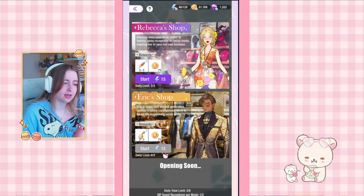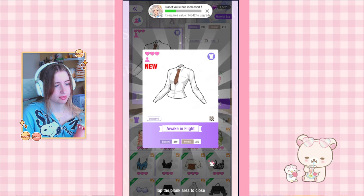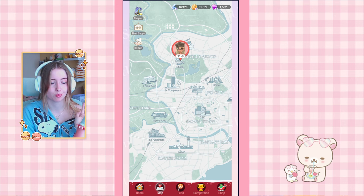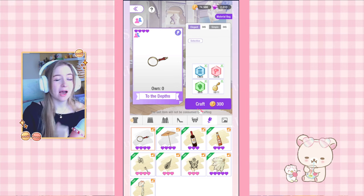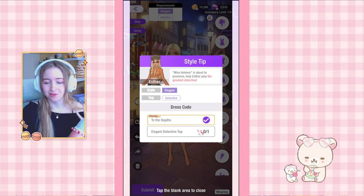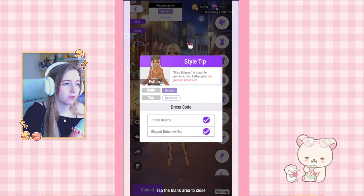On to 11-6: Elegant Detective to the Depths. I'm going to be stuck right away because I cannot craft these anymore — same for the elegant detective top. Unfortunately I will be stuck and I'll be back when I have more crafting materials. It took me an additional day to get enough. I really don't like these extra crafting items; I don't know why they didn't just stick with feathers, which I have plenty of at this point.